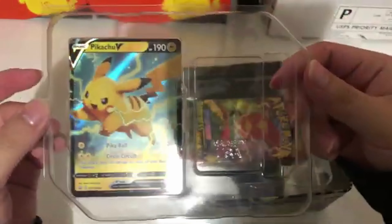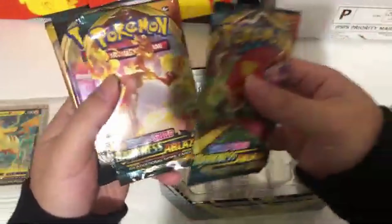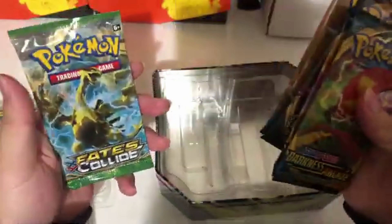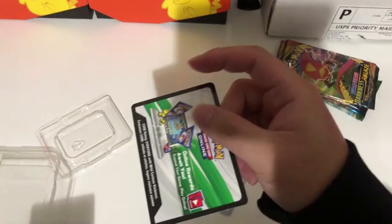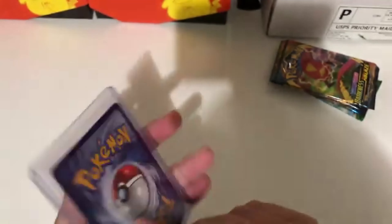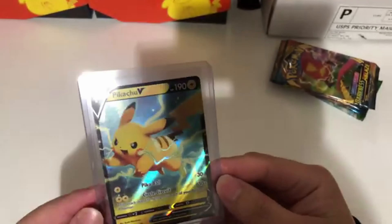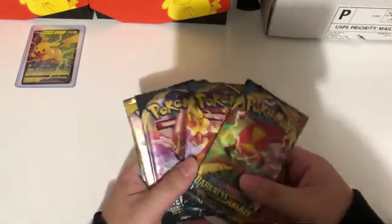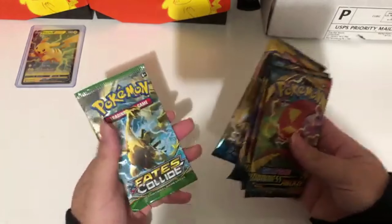We've got a promo Pikachu, one Darkness of Blaze, two Darkness of Blaze — actually one, one Rebel Clash, one Sun Moon base, and one Fates Collide. The code card comes behind it, and there's some Pokemon dice. The promo Pikachu has a black border — this card is beautiful, I love the black border. I'm gonna set this guy right in the corner.